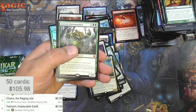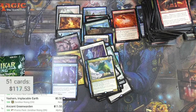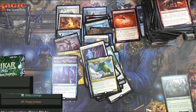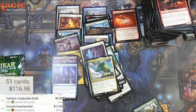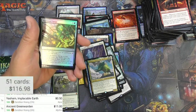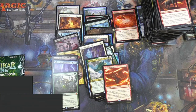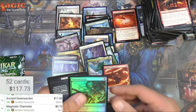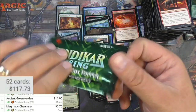We got an Ancient Green Warden - nice mythic there at the end - it's $11! Alright, so we got plenty of mythics here. We got a Magmatic Channeler. I don't know what this promo pack is but every time it just sees it like that. Vastwood Surge. Alright, box topper time, let's do it!